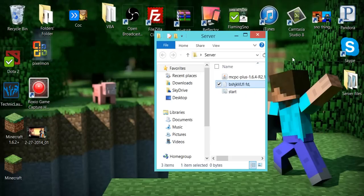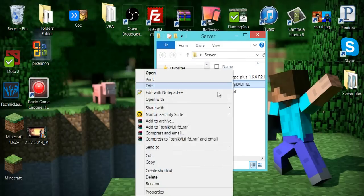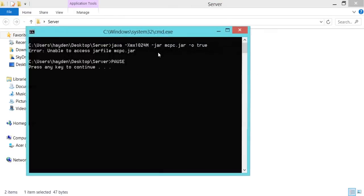So then you're going to take this and you can just delete the original text document. Now once you have these two files in the folder, you're just going to run the .bat file.